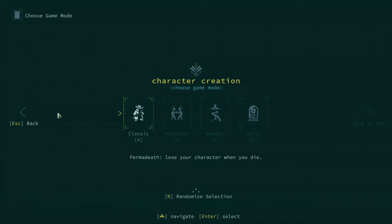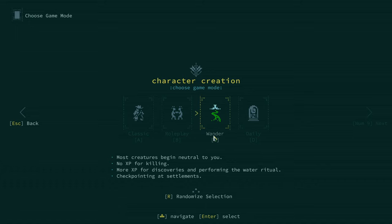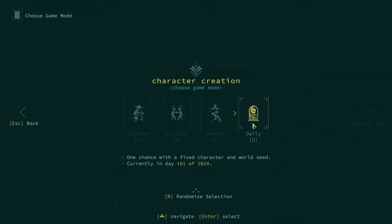Let's hit new game. There are a few definite changes since the last time I played. If you guys are veterans to this game, feel free to drop me some tips in the comments section. I'm probably going to die — we will be playing classic permadeath. Once you lose your character, that's it. You come back and start a new one, taking what you learned from your previous death and hopefully exceed each time. There are also new game modes: role playing, and wander — where most creatures begin neutral to you, no XP for killing, more XP for discoveries and performing the water ritual, and checkpointing at settlements. These different game modes are new; I've never tried those before.